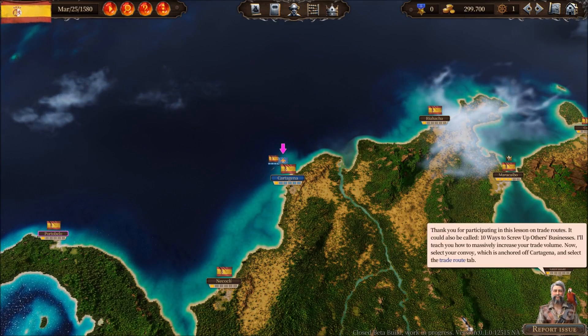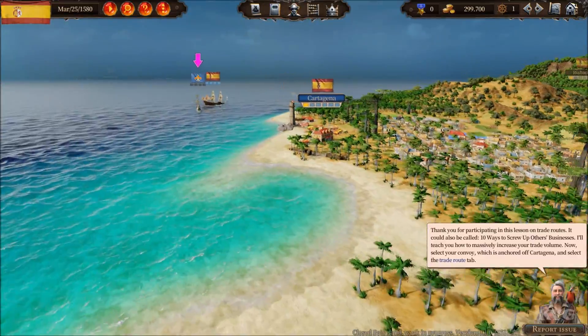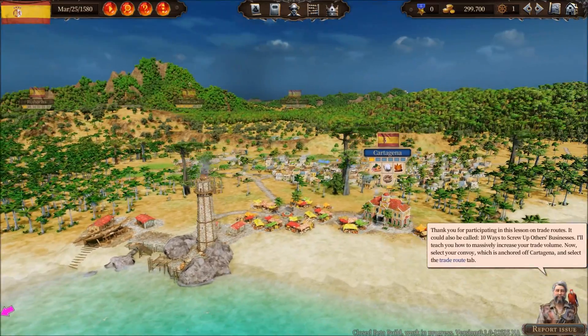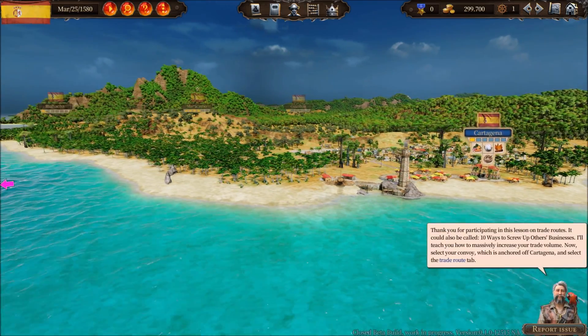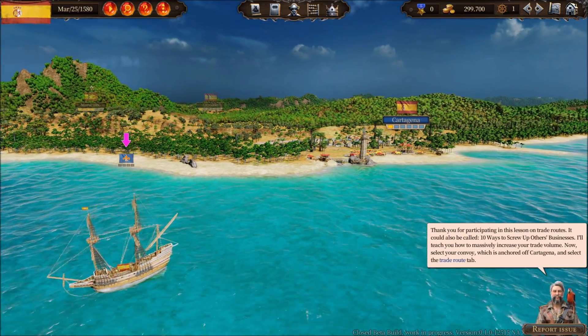Thank you for participating in this lesson on trade routes — it could also be called '10 ways to screw up others' businesses.' I'll teach you how to massively increase your trade volume. Now select your convoy, which is anchored off Cartagena, and select the trade route tab.